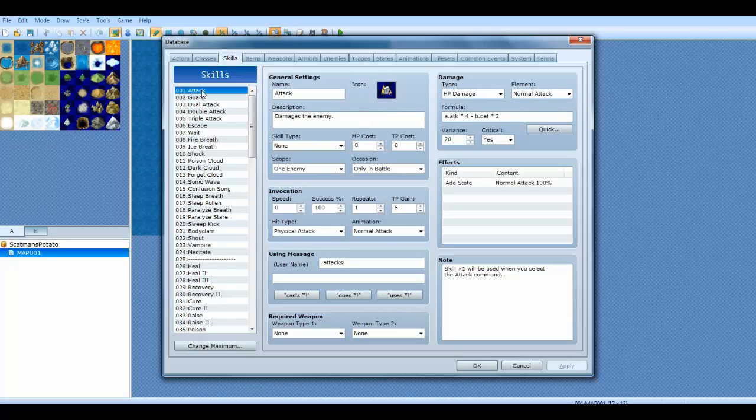You can see you have all kinds of stuff right here. You have attack and guard. In the first two, you'll see notes down here. It says skill number one will be used when you select the attack command. So if you replace attack with heal, then whenever you do a normal attack, you'll basically be healing. It's swag like that.